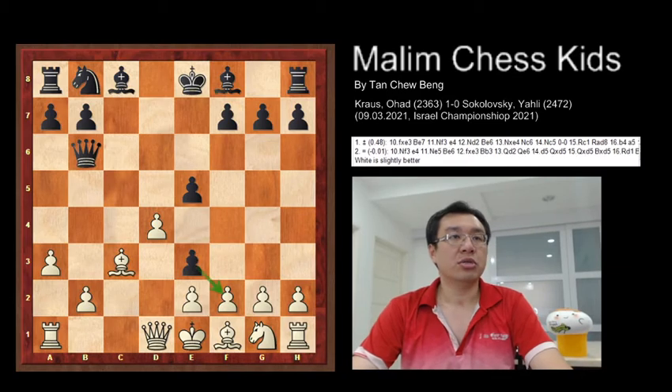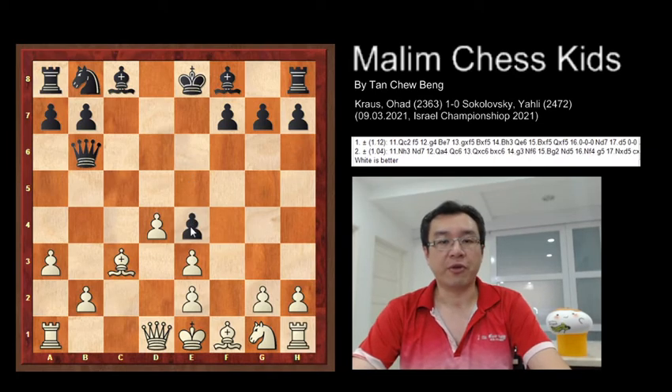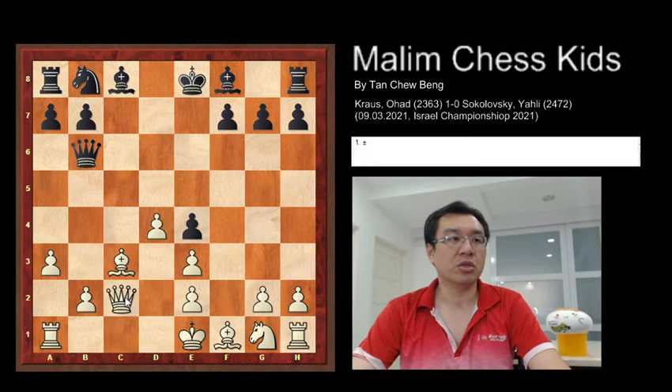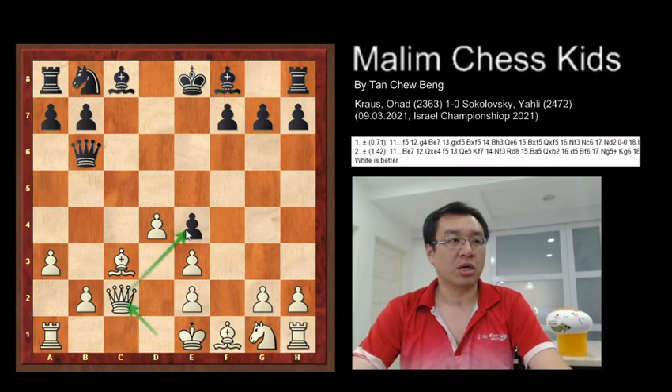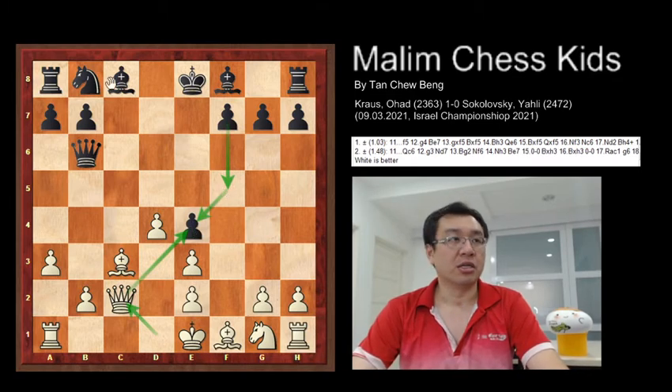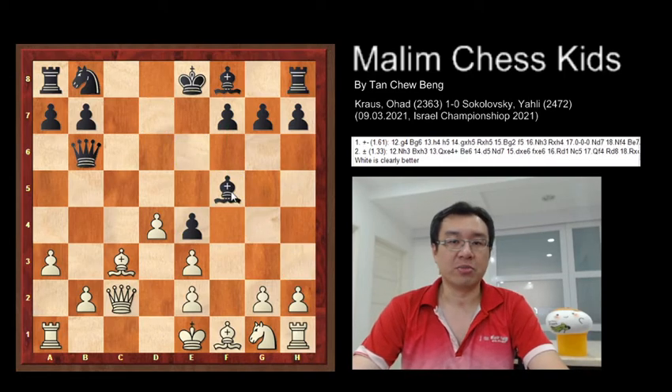So e3 was played. White captures the pawn, then Black pushes e4. After this, the queen goes to c2, attacking the e4 pawn. The best and strongest move for Black here would be f5 to protect the pawn and push ahead. But in the actual game, bishop f5 was played instead.